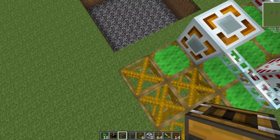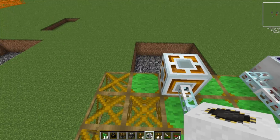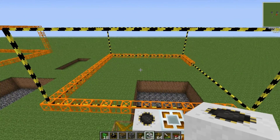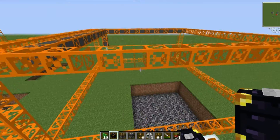So let's put down the quarry first — no matter what orientation you put it in, when the deployer does it it will point in this direction. I'm going to quickly pop the ender chest on the top so that when it digs, stuff isn't spraying everywhere.